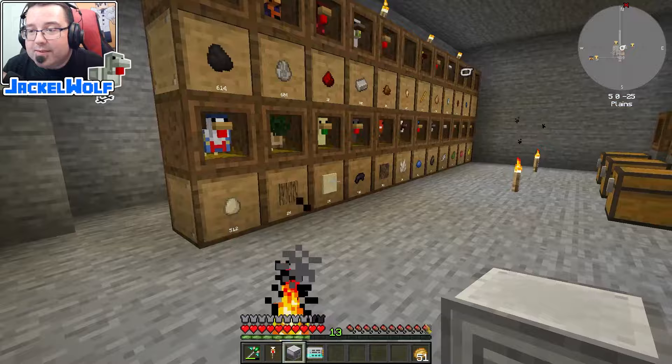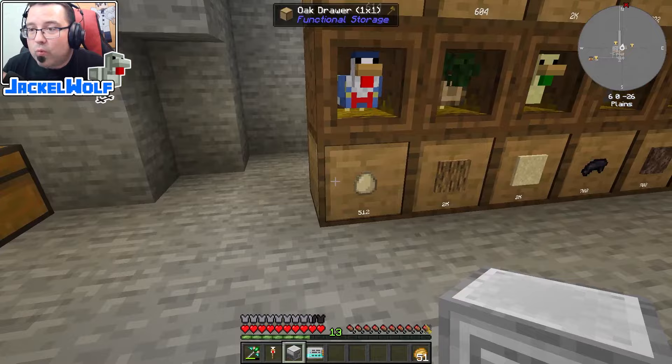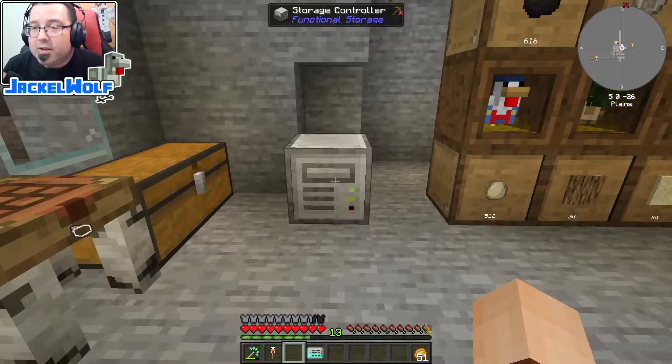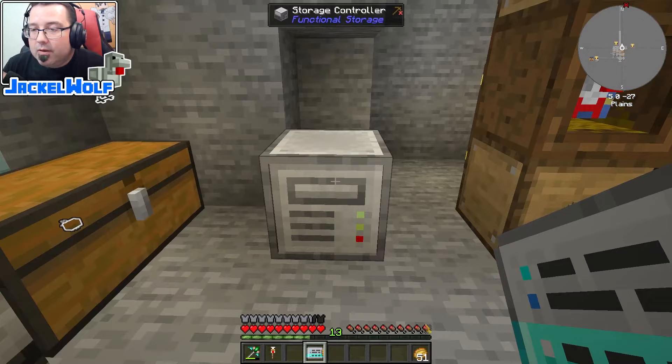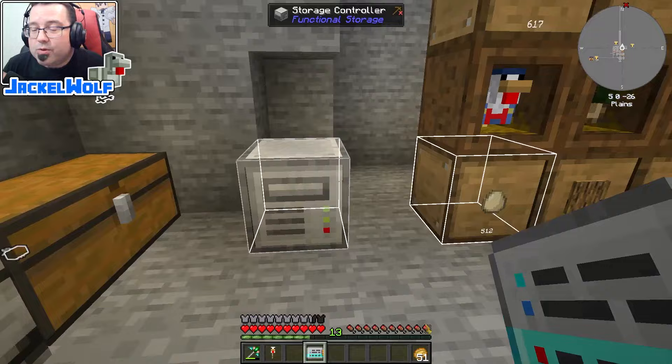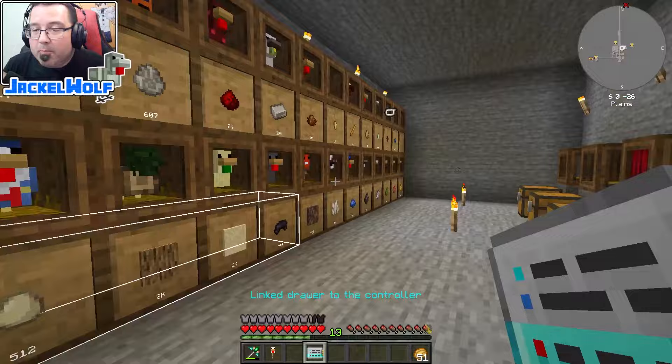Now we're going to place the storage controller in our world. If you're familiar with the old Storage Drawers mod, this works a little differently — with that mod, the controller had to be placed right next to and touching the drawers. With the Functional Storage mod, we don't have to worry about that. To connect our functional drawers to the controller, we take our linking tool, right-click it to configure it, and then right-click on a storage drawer. Those two drawers are now connected.